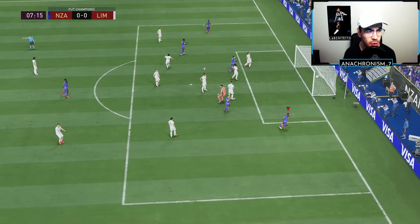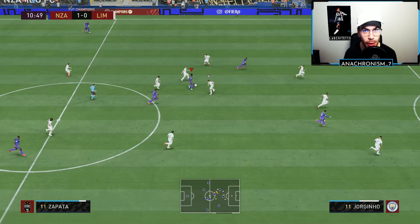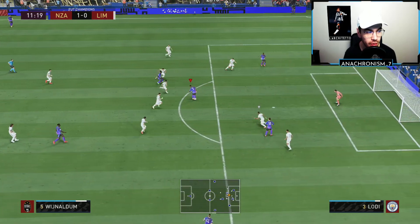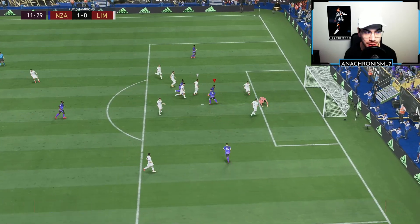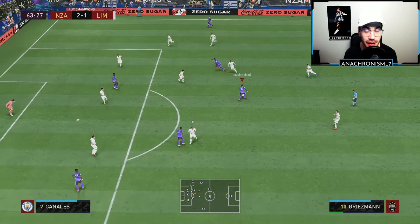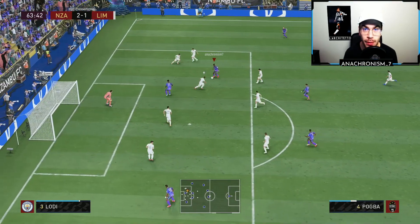Good driven pass across to Wijnaldum — the keeper's diving at the ball, can't quite get to it, and Wijnaldum's on the board with another goal. We go for a little skill move, set up a good angle, and yet another goal from Genie Wijnaldum. Very good finishing on this card — so far, better than Pogba.